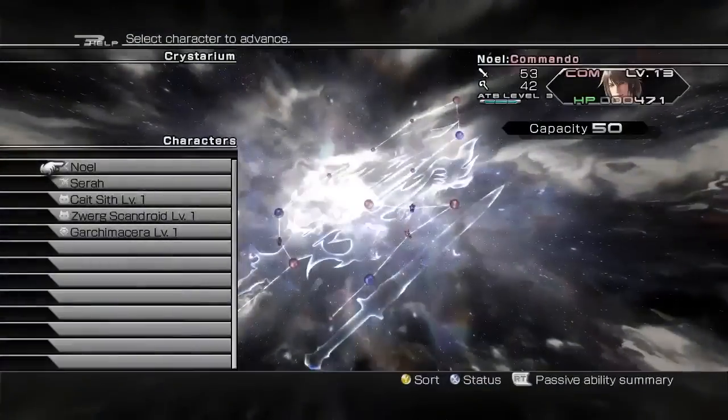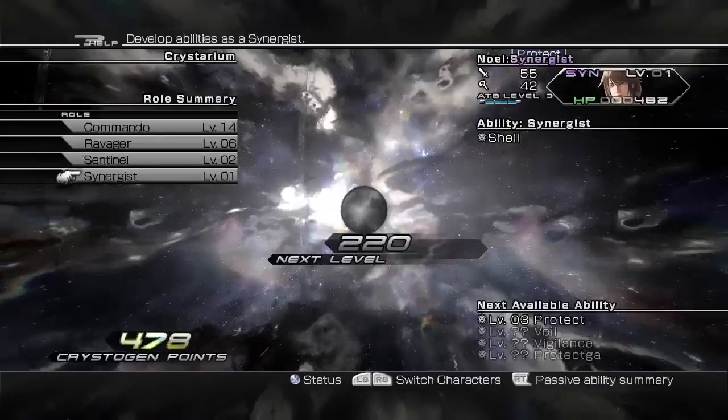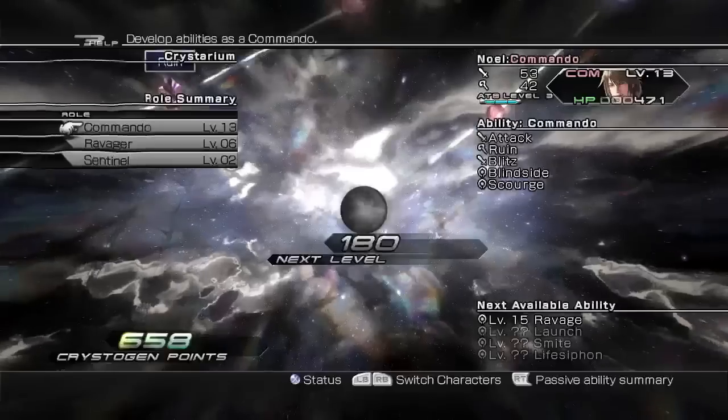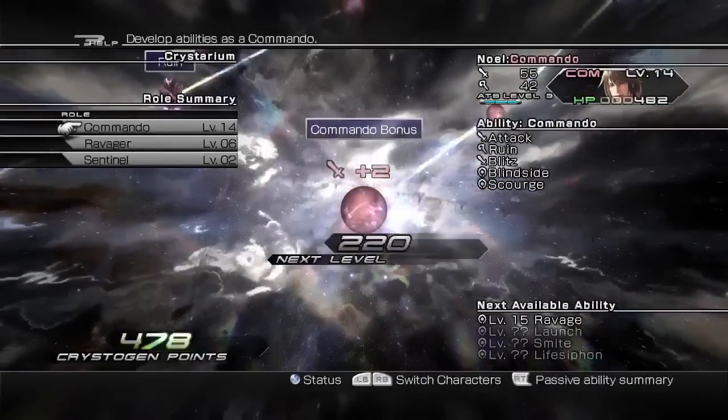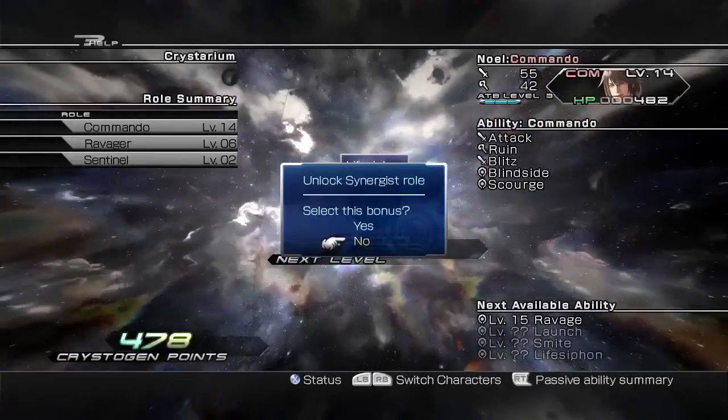The Crystarium returns as the primary means of developing characters. As players adventure, they will earn Crystogen Points by completing missions and achieving victory in battles. In the Crystarium, players will now have more options and flexibility as to how they spend those points to progress their characters.